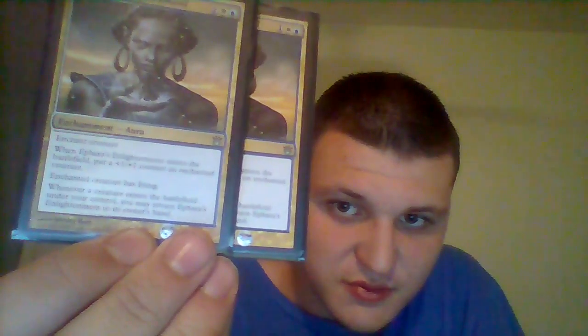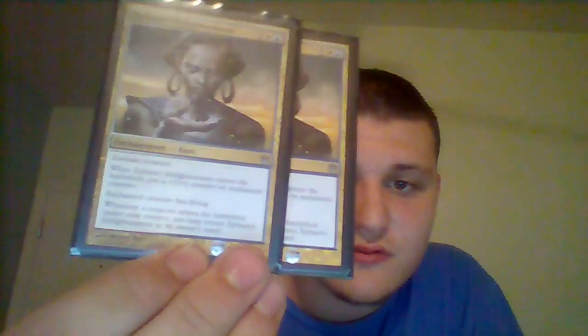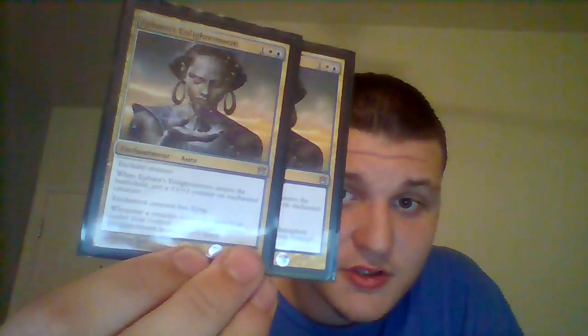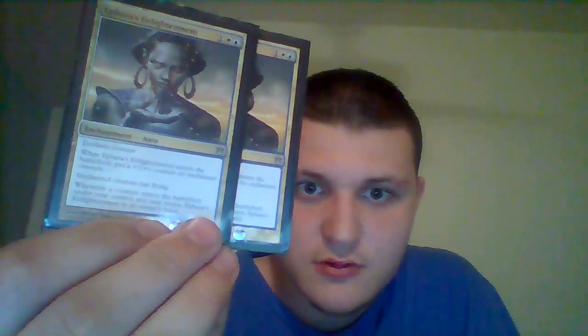Into our enchantments: Forced Adaptation for one green enchants a creature and puts a +1/+1 counter on it at the beginning of each upkeep. I actually made my Soulmender an 11/11 today with this enchantment, and I won that game. It's a great card to play early and start boosting your creatures.